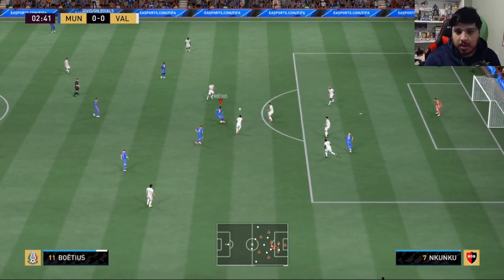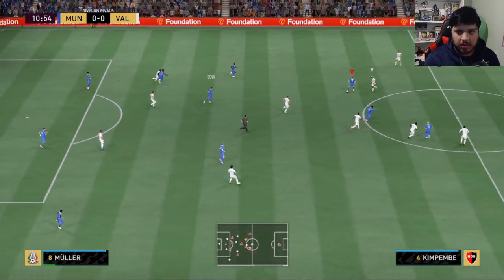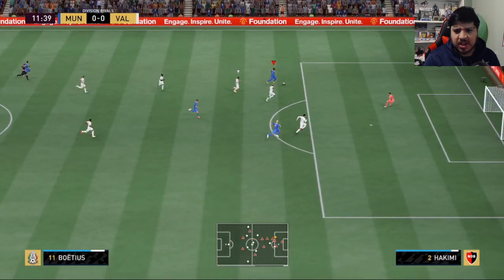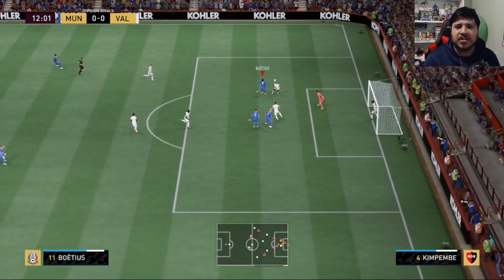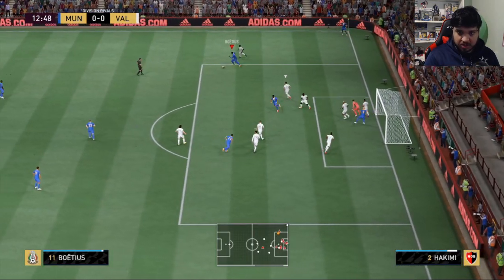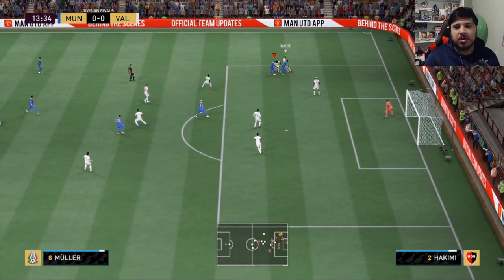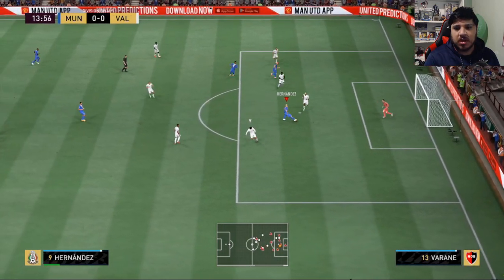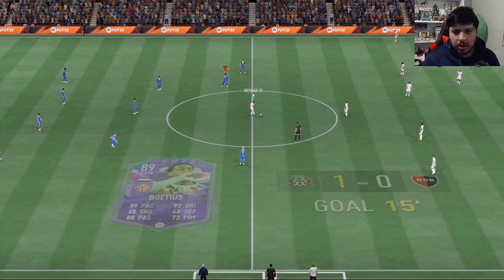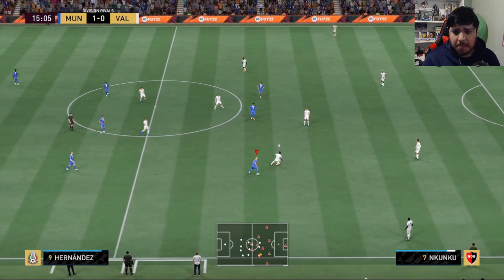Oh yes! Exceptional pace by Boëtius — gotta finish that though. That's a handball, are you kidding me? Nice, very nice — high green time too, that would've been perfect. Nice, Luisito, finesse, let's go! Beautiful. His dribbling is phenomenal, his passing seems to be good, his shooting appears to be pretty lethal. I mean, so far for 10 tokens, not bad at all.